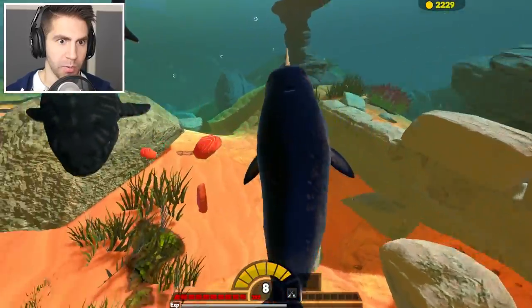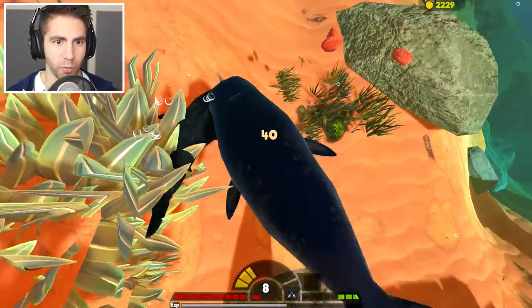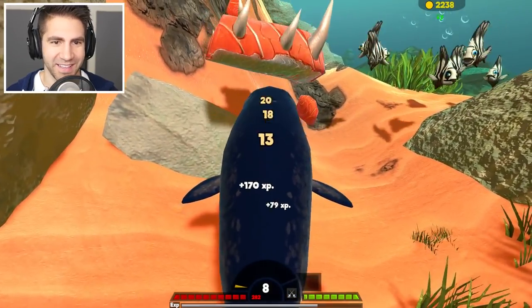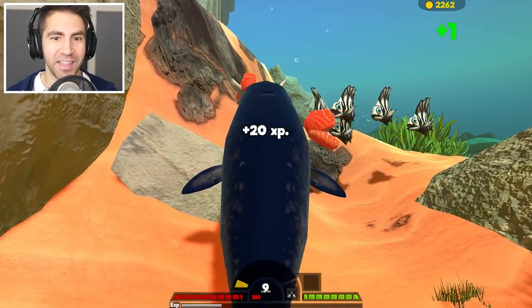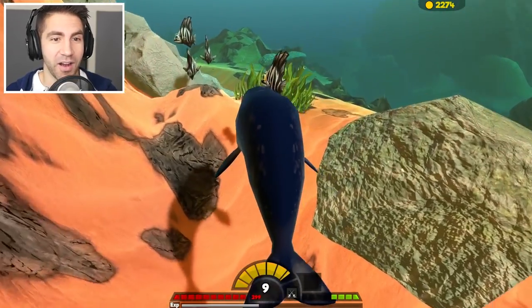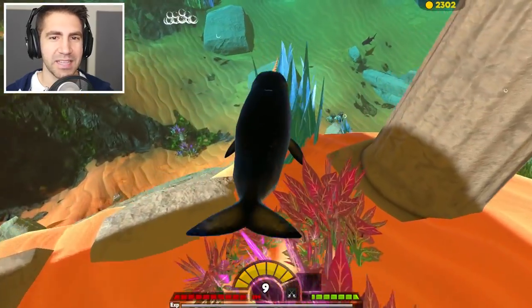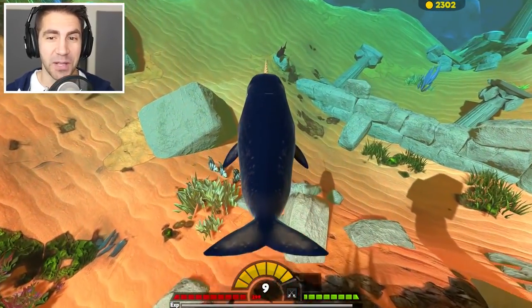This is gonna be risky — let's go up against a tiger shark. I don't know if we're ready for this. We got him! Keep poking him. That was good. Level nine! We can't do our tiger shark method anymore like we saw last video — they changed the spawns for him — but at least we know we can take him out. We're getting pretty powerful.